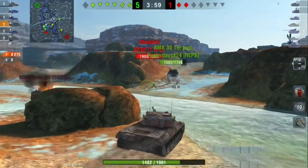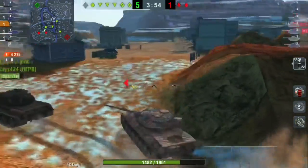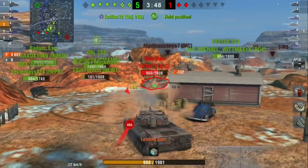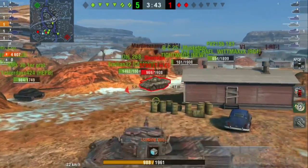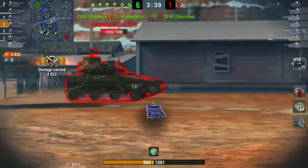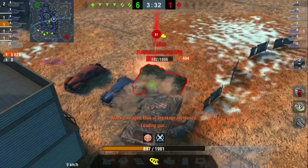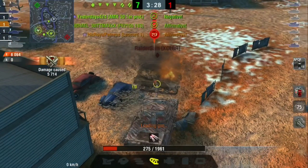I push onto the E4 and put shots into his hatch — he's not going to be around much longer. I bounce off the Sheridan on his turret, so I put two shots into him since our AMX-30 is focusing him and the Sheridan was lower HP. The Sheridan is pretty much dead. I push on the T92, aiming for a track shot — I miss the track shot but get a fire, so I'm perfectly happy with that. This game was just really fast. The enemy team wasn't spectacular but I did do a decent amount of damage.